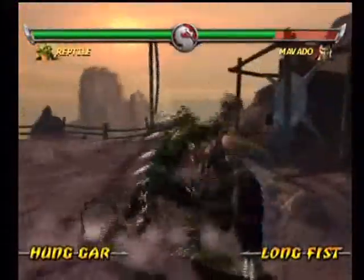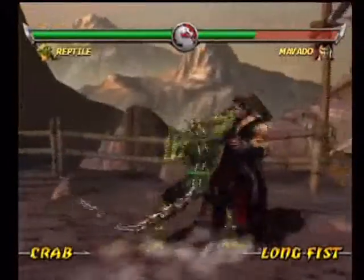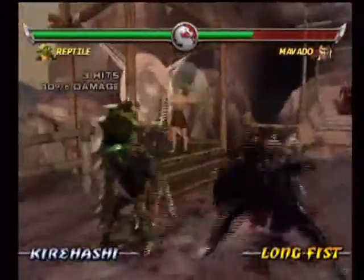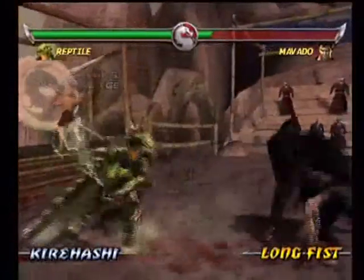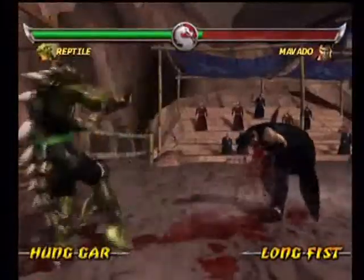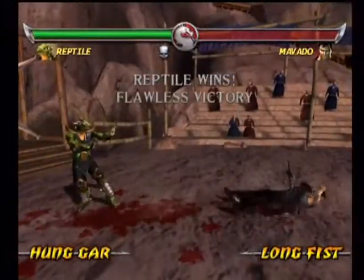Yeah, take that! Reptile has the Hung Gar, the Crab, and the Kirihashi Sword. Very nice overall. Reptile does also have an Impale, which is bloody good. Now, the combo I like to use for him is the Bay combo.